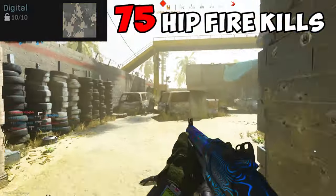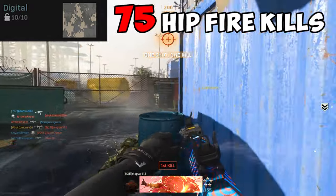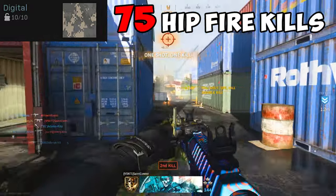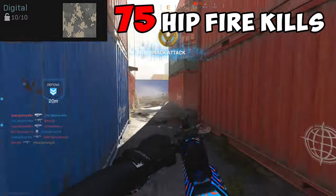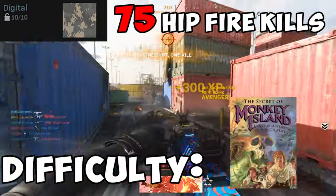Digital requires you to get 75 hipfire kills. This is probably the easiest of the challenges to complete — all you gotta do is walk around and shoot, simple as that. The shotgun's pellet spread is a lot deadlier at closer ranges, making it very easy to get hipfire kills. Difficulty? Secret of Monkey Island.